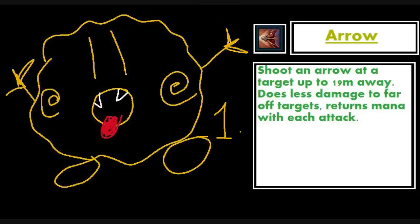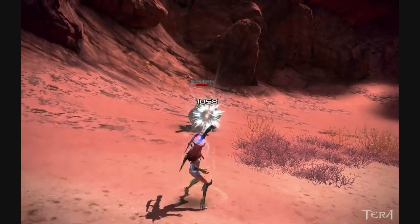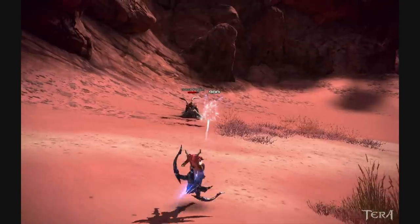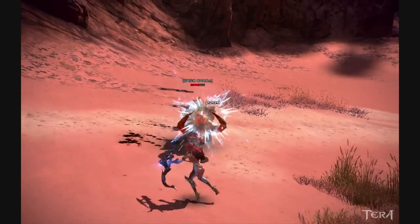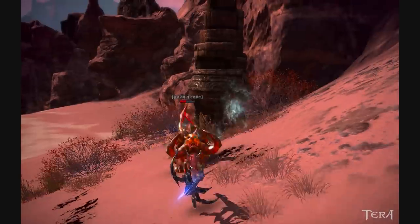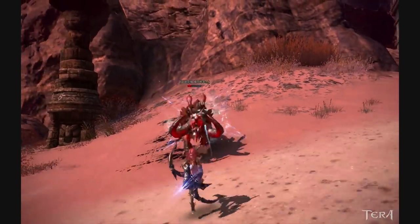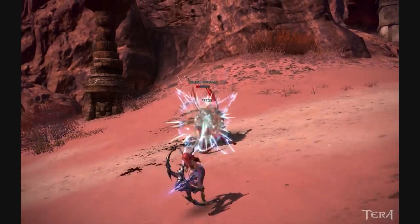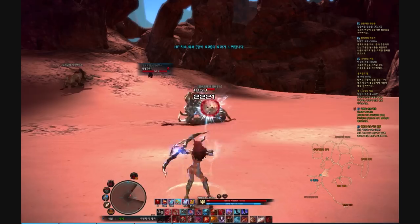The first starting ability you'll get as an archer is simply called Arrow. This is your basic attack, and like most classes, it is primarily used to restore mana — it does less damage than any of your abilities. One thing to note is that you can hold it down along with your S key to kite mobs infinitely without getting hit. This doesn't work on BAMs, but it's one of the reasons archers are ranked one of the easiest classes to play and are great for beginners. Note that this ability can be glyphed to slow and stun in PvP, though this guide focuses mainly on PvE glyphs.